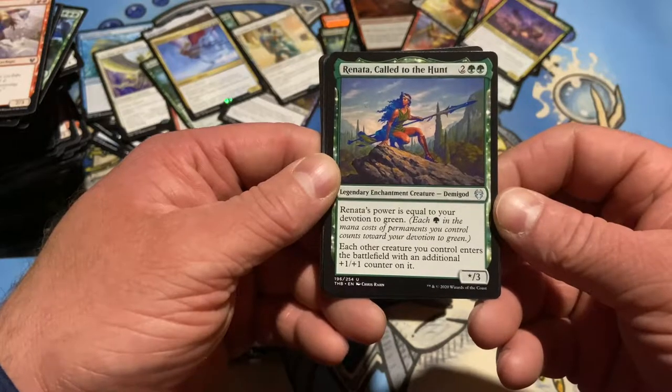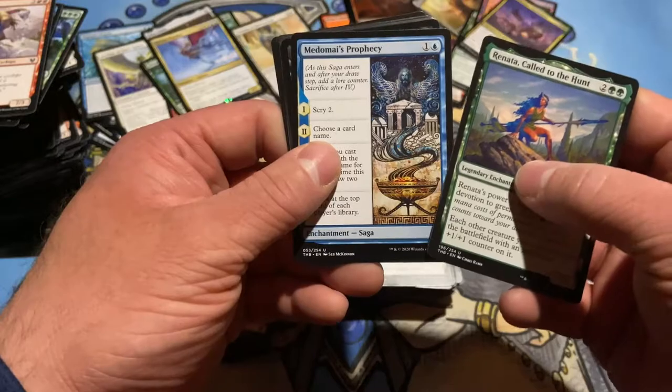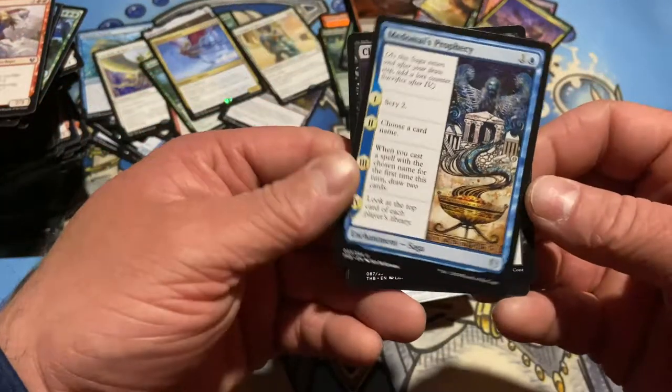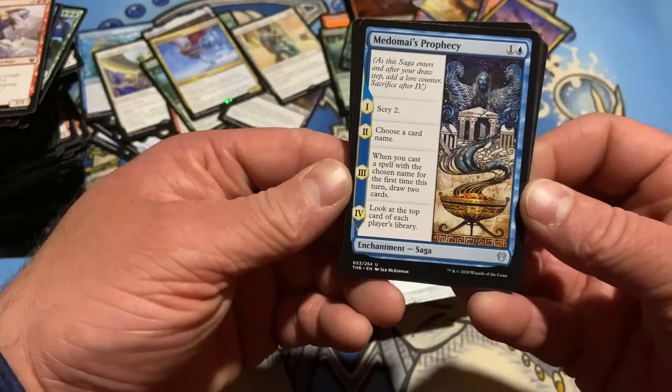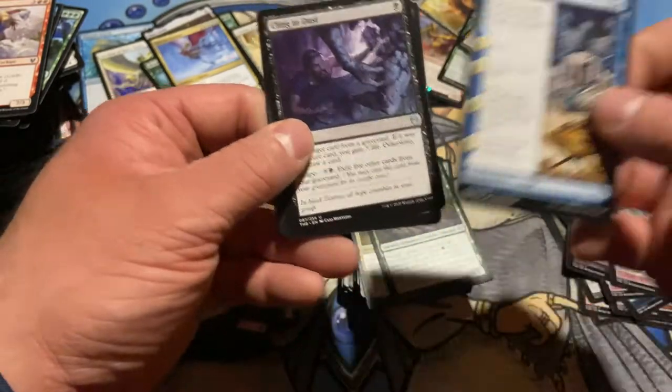Power equal to your devotion to green. When another creature enters the battlefield, it gets a plus one, plus one counter. Another saga — scry two, choose a card name. I originally saw that one — still a saga, cool.